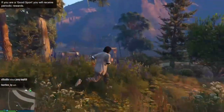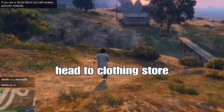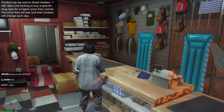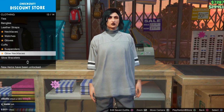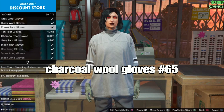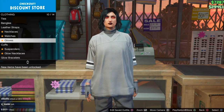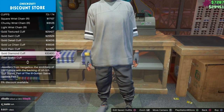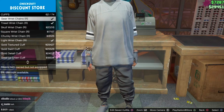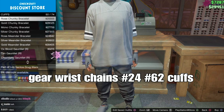Head to the clothing store to add some accessories. Go to accessories, go down to gloves, and select the charcoal wool gloves — should be number 65. Back out once, go down to cuffs, and select the gear wrist chain cuffs: number 62 for the right arm and number 23 for the left.